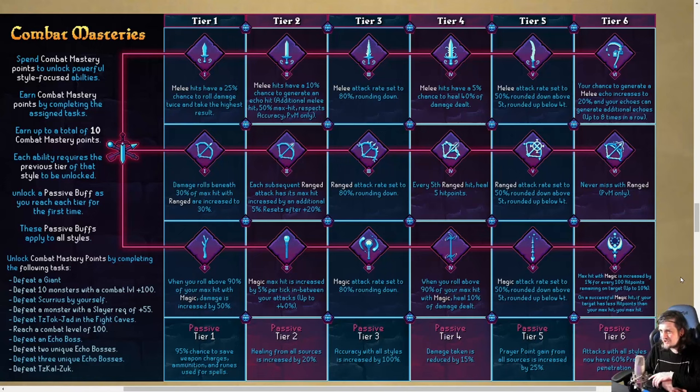Tier 2 ranged: each subsequent ranged attack has its max hit increased by an additional 5%, resetting after +20. So it cycles 5, 10, 15, 20, then resets. And for magic, your max hit is increased by 5% per tick between your attacks. So your first hit of the fight is going to have a 40% increased max hit — and that will pop the timer because it's between your attacks, not between your hits.